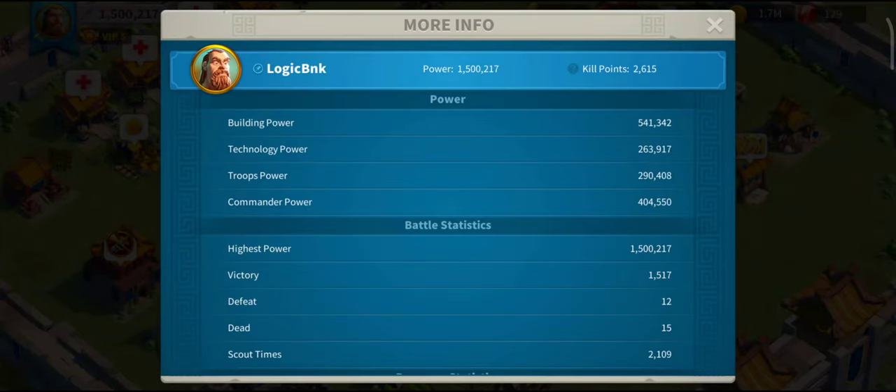If you follow my series, you'll know I've done this three times now. This is one of the strongest times because building power and technology power are lower than before, but commander power and troop power are higher — which is what you want. Barbarian chainers will find getting commander and troop power higher no problem because they're generating extra Lohar prizes and experience for killing extra barbarians.